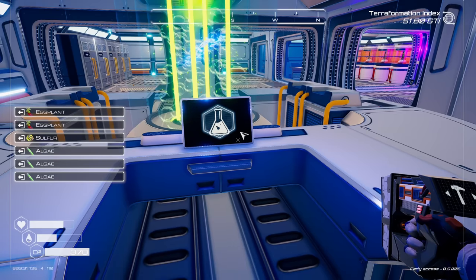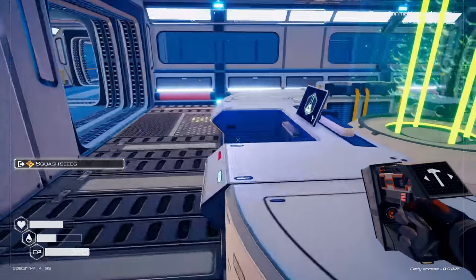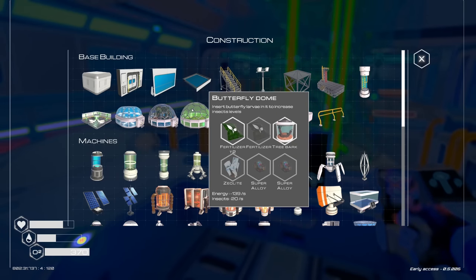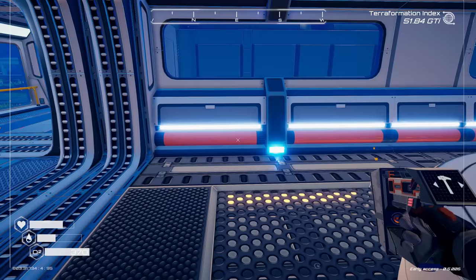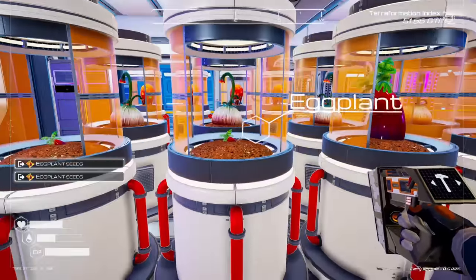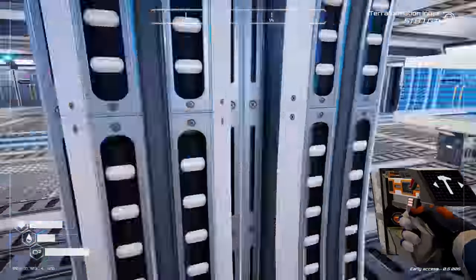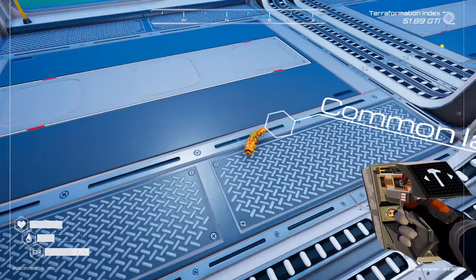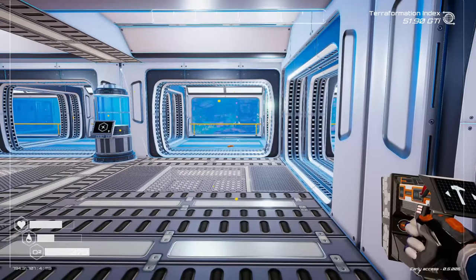We need fertilizer tier one and tier two, and a squash. Let's grab that. This requires a tier one and a tier two — so we need two algae and two eggplants. Let's go grab some eggplant. Two eggplant, and then we need two more algae, we have to go outside and get that. I told you to get out of here — I will call the services to have you removed.